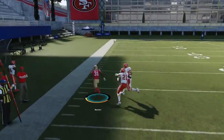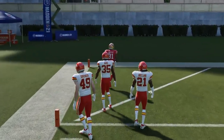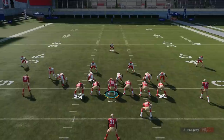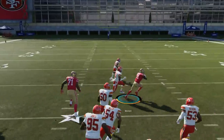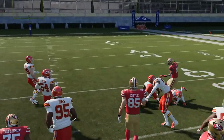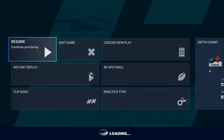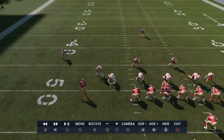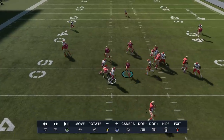The Zone Week is basically like a Counter play but there's no delayed reaction and no real read either. With the Counter play there is a read - you have to read the defensive end. I'm going to force it here even though this isn't really the ideal look. You really have to read that defensive end. I'll go to the replay to show what I'm looking for: if he stops, you go inside of him. That's the key read on the Counter that you don't have to make on the Zone Week.